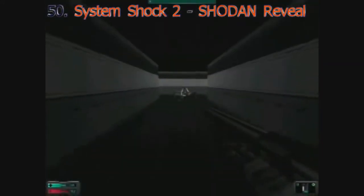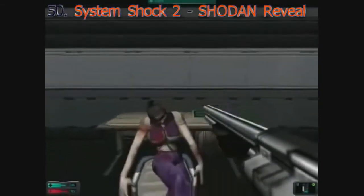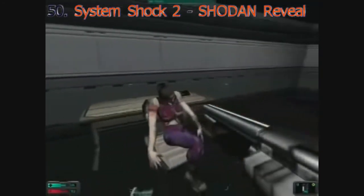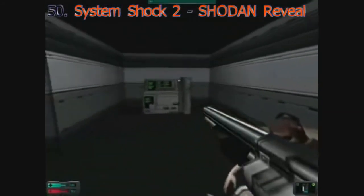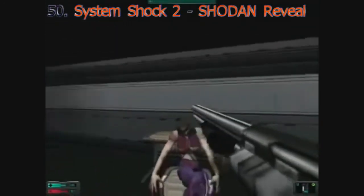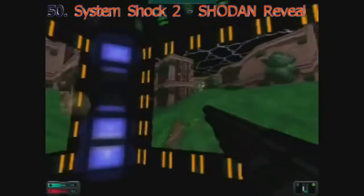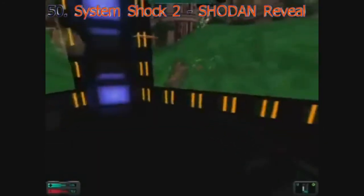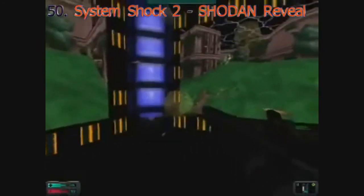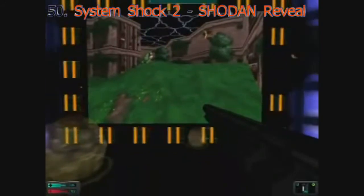SHODAN, the killer AI from the System Shock series, is always scary — even more so than GLaDOS. Her reveal in the sequel to System Shock is absolutely terrifying. A woman named Janice Pulido reactivates her 42 years after she was destroyed in the first game. After reactivating, her very first course of action was taking over the very vessel that saved her, manipulating everyone on board into doing what she wants — including convincing the protagonist that she herself was Janice Pulido. Once you find Ms. Pulido's body, SHODAN decides it's time to introduce herself.